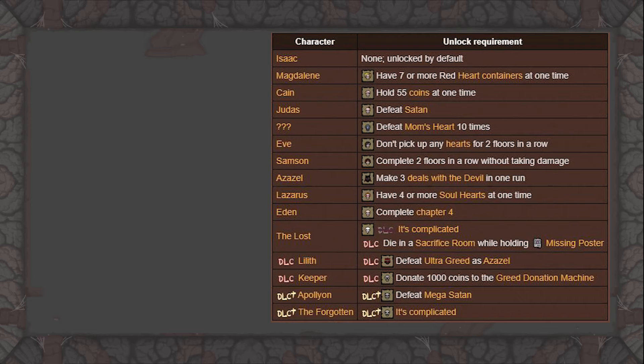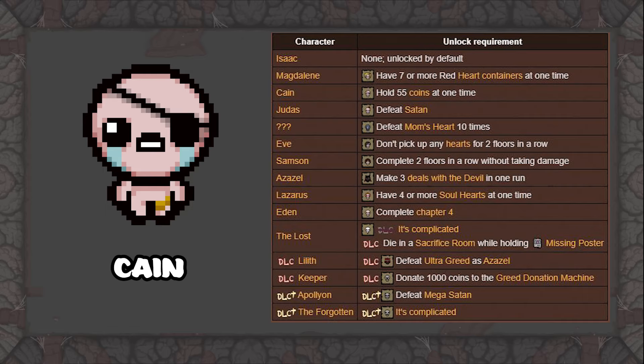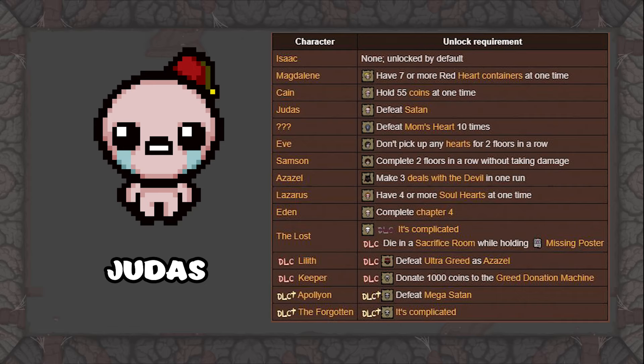Next is Cain. To unlock Cain, you are required to hold 55 coins at once. This is an achievement you will earn very naturally — just don't buy anything until you get 55 coins. For Judas, you are required to defeat Satan, so just hop down the trapdoor in the devil room after the mom fight or the trapdoor on the floor after the It Lives fight. Defeat Satan and you have Judas.